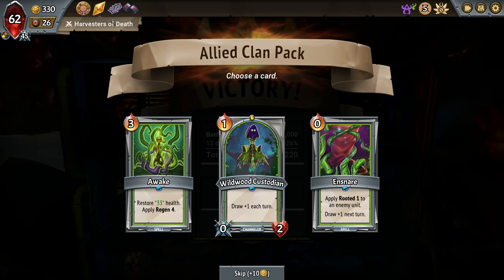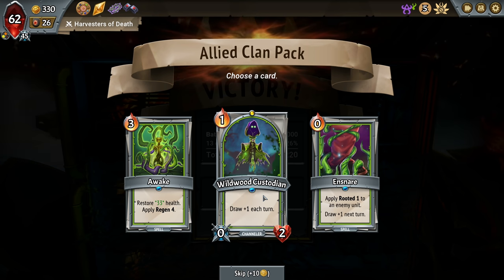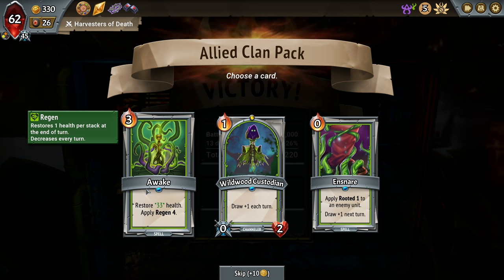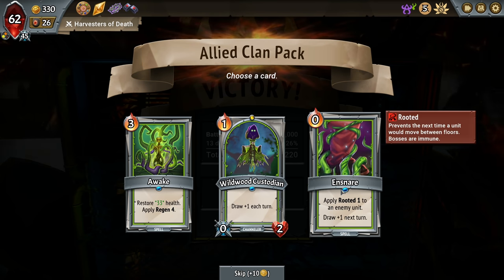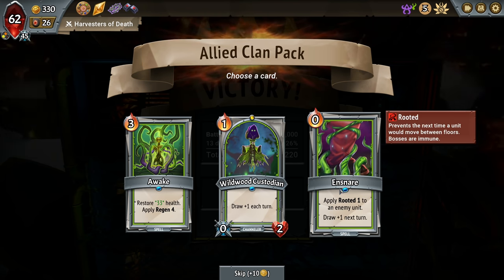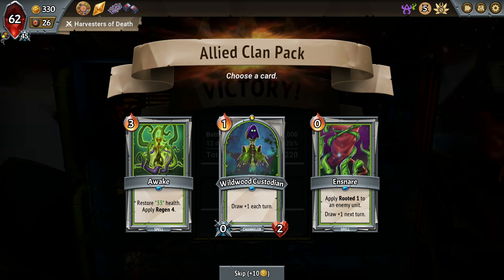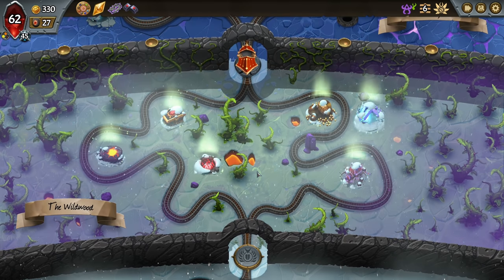33 health, apply Regen of four. Rooted to the enemy unit, so it would have to stay on that floor. This lets us draw plus one each turn. This guy does take up a slot — do we value that card? Maybe if I'd picked the higher ember... I don't know if that's right. Maybe I should have just not taken a card there at all.